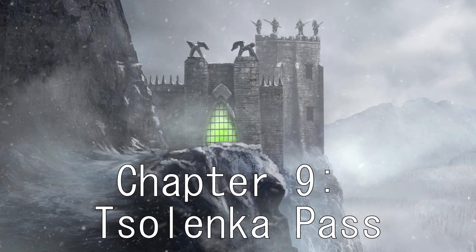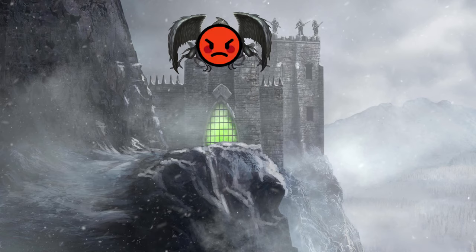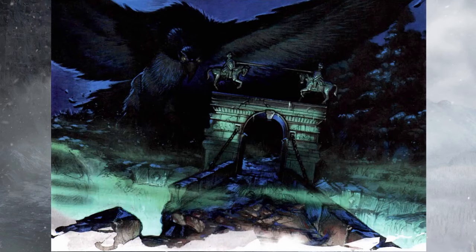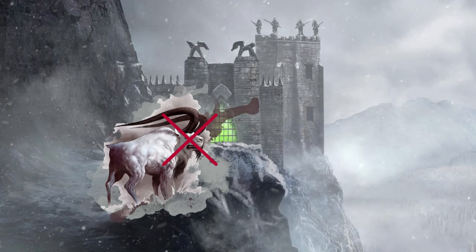Chapter 9: Slonica Pass. This cold mountain road demands you walk through fire or stone demons get big mad, followed by a big bird telling you to fuck off, followed by a much smaller fuck-off goat that will be killed before it can properly articulate how much it wants you to fuck off.